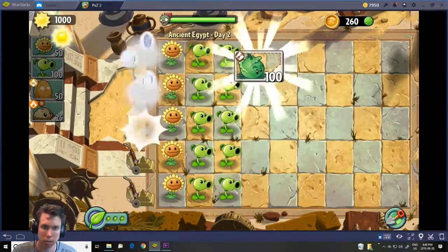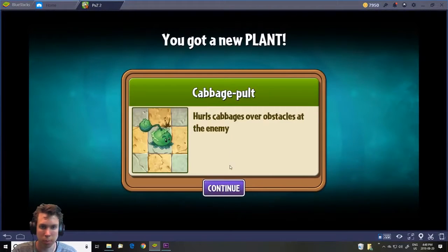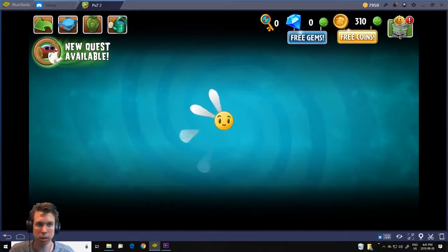All right, there we are. We have a new plant — cabbage pult — which basically shoots over the top of grave tombstones.